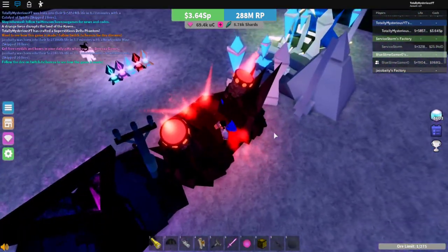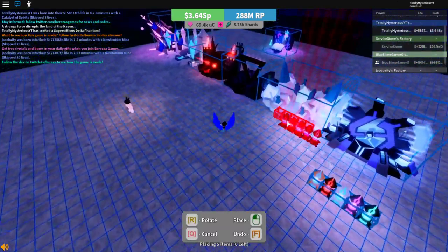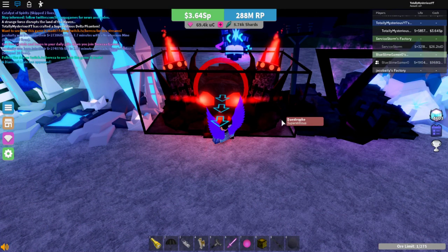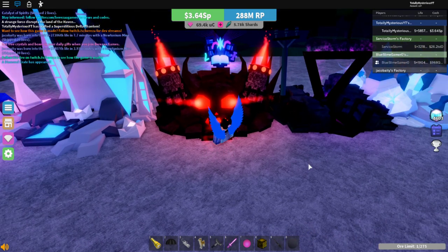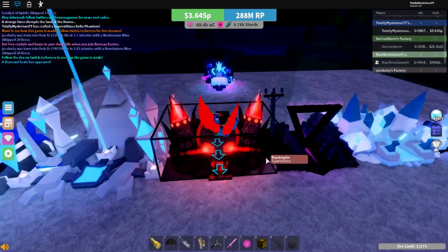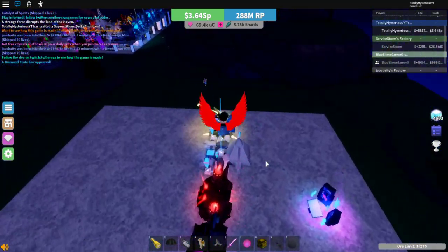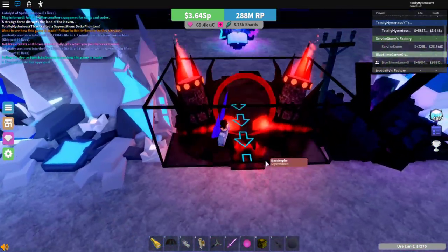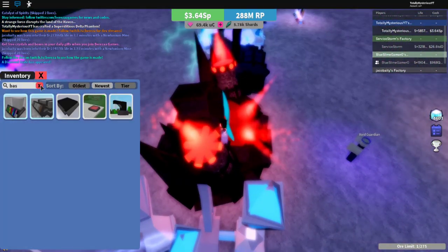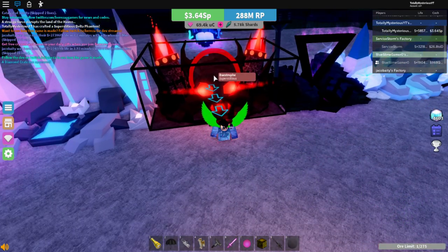Then we have probably one of the best items in the game. This is a Tesla, and it has a 15-second timer. It doesn't grant immunity — I almost said that. But it is a resetter, so you could use items again one last time if you'd like. After the 15 seconds pass, the ore dies. This thing is amazing, and it also has a base upgrader of times 100.